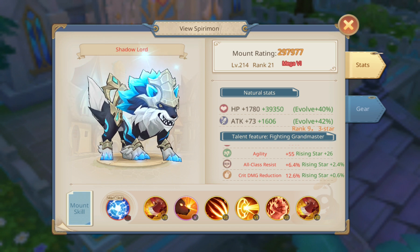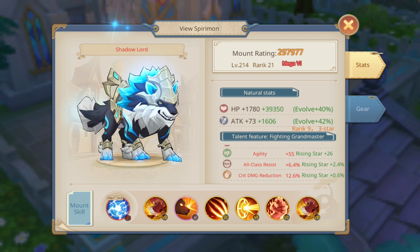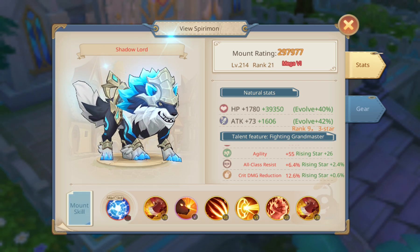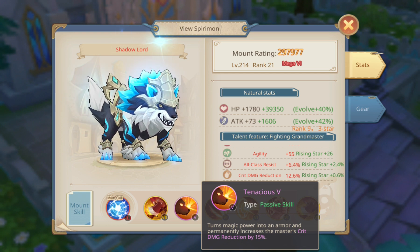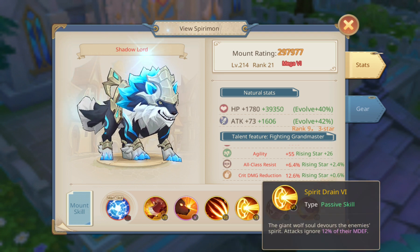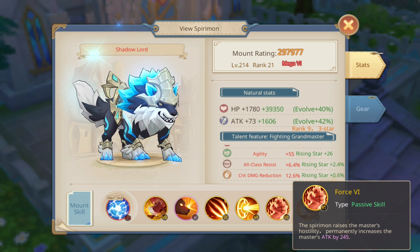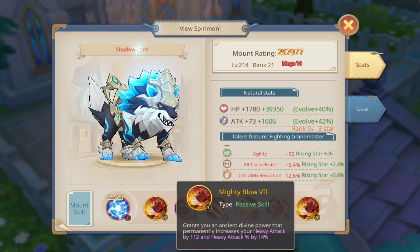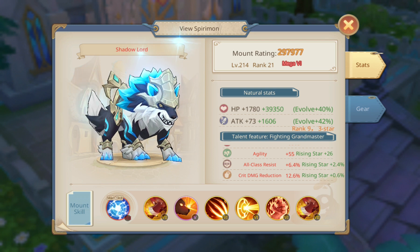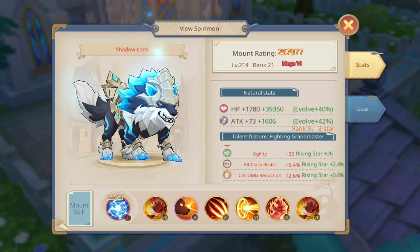She has agility, all class resist, and crit damage reduction — she invested and dedicated a lot into crit damage reduction. She used Lightning Strike as her pet skill, heavy attack, tenacious, crit damage reduction, critical rating, ignores 12% magic defense, attack power, and heavy attack — so she really focused on heavy attack. Overall, her character build is heavily focused on reducing crit damage, which is no wonder why she is so tanky.